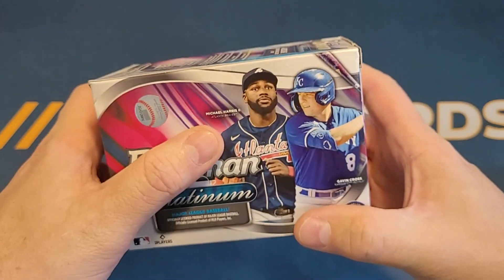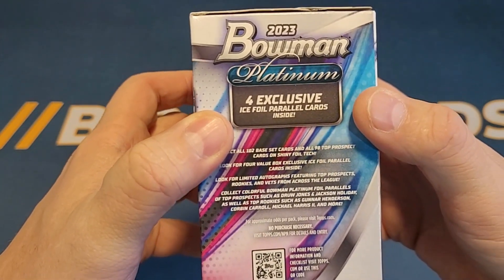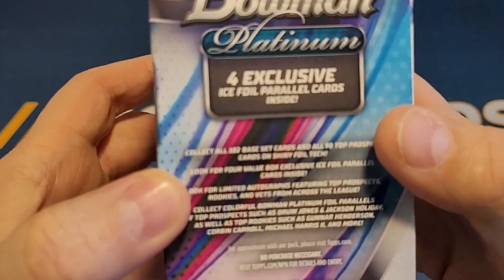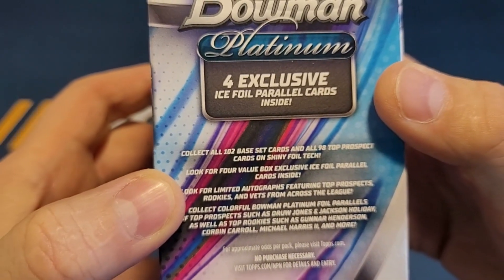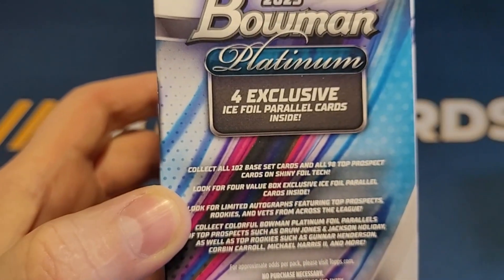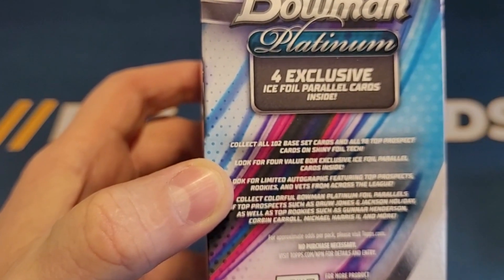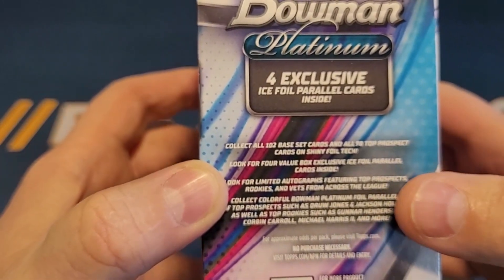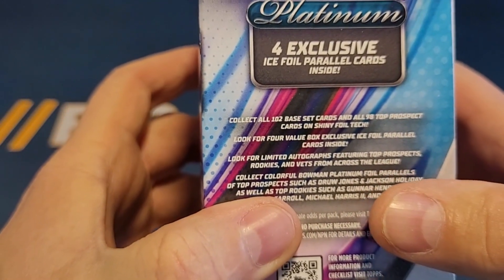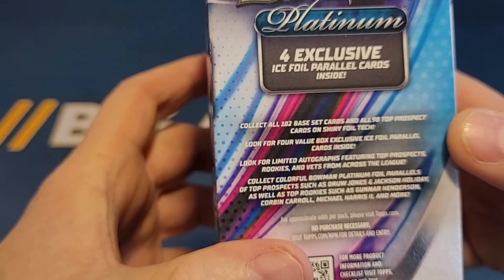It's a 2023 Bowman Platinum. It's got Michael Harris and Gavin Cross on the box and we are looking for four exclusive ice foil parallel cards inside. Collect all 102 base set cards and 98 top prospect cards on shiny foil tech. So it sounds like there's 200 cards in the checklist — 98 are prospects and then 102 are base set cards. Also look for limited autographs featuring top prospects, rookies, and vets. I wouldn't expect to find an autograph in a blaster box, but who knows.